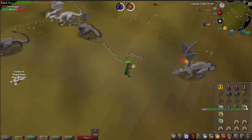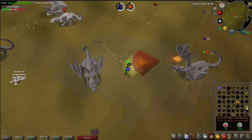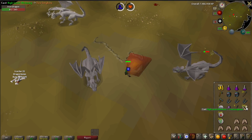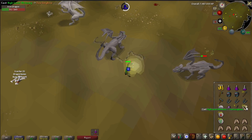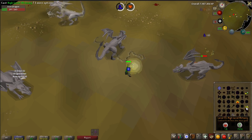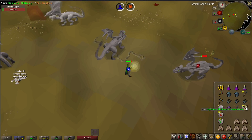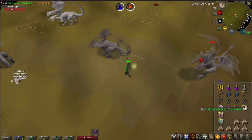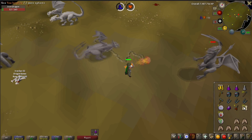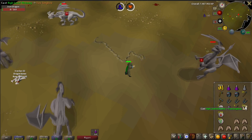When you get there, start attacking either the iron or steel dragons with your Fire Wave spell - this is where the two spells are used together. In the background you can see me alching and casting Fire Wave pretty much at the same time. You won't lose any Fire Wave casts by doing this; it simply gives you an additional 65 experience from alchemy with every Fire Wave cast. To do this correctly, get into a rhythm of casting one alchemy directly after the XP drop of your Fire Wave cast, or when you see your character start casting Fire Wave. If you do this right, you should be able to cast one alchemy with every single Fire Wave spell.